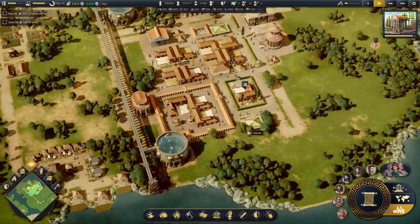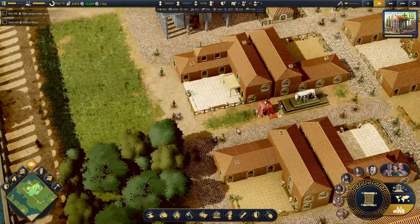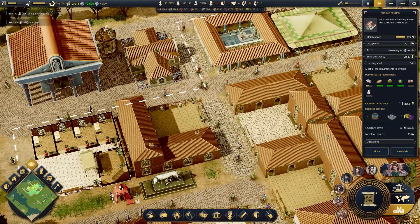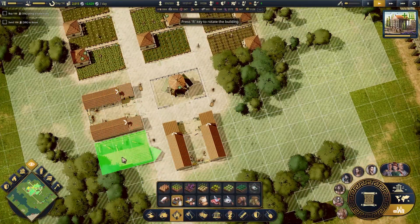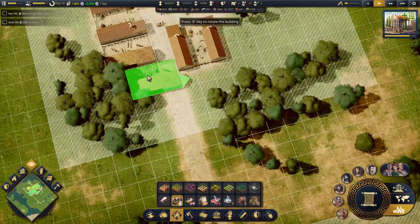I need another marketplace over here I think. If we develop this land out here with some more of these patricians, then we will see some nice benefits there. What do these guys need? Milk and eggs — that's doable. Let's add a low amount, let's start slow here.